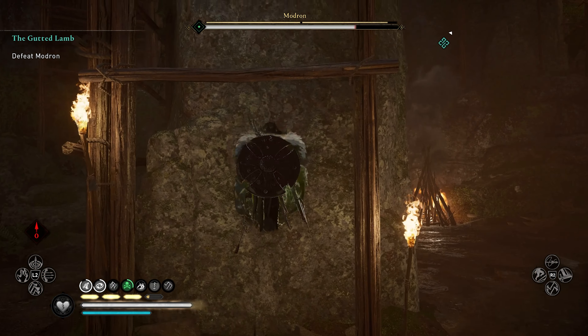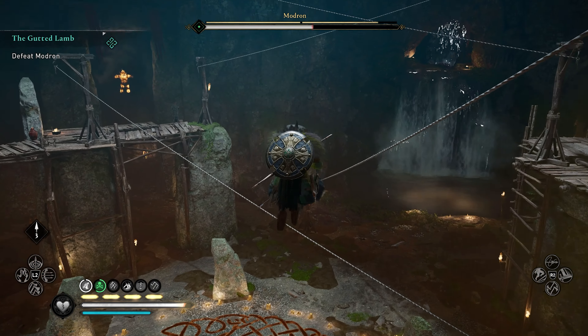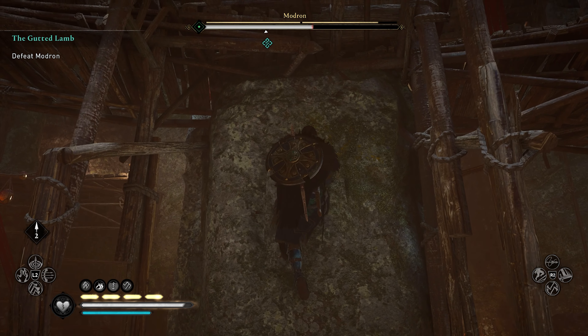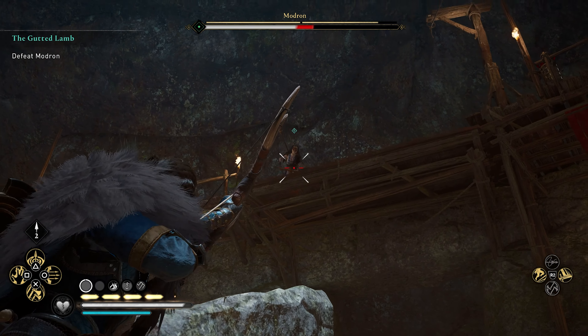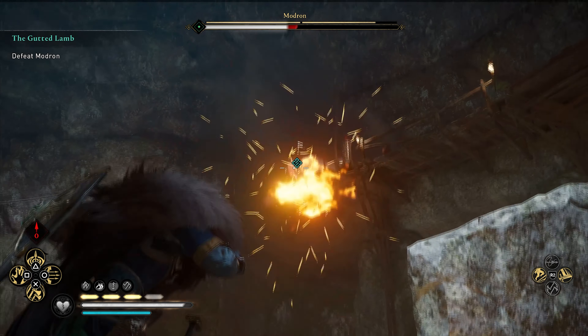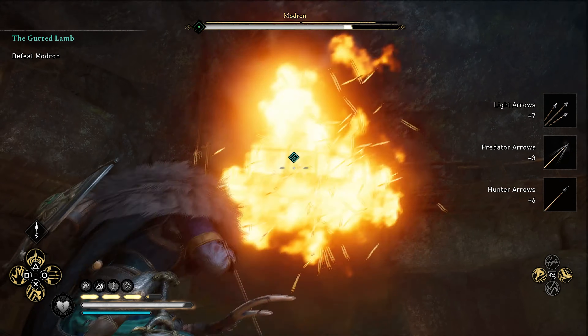Looks like we do also now have some arrows, so we're going to make things a little bit more fair than it previously was. She is quite a bit up there, and I do actually see some additional arrows just in case we need them. It looks like she's going to continue to move around — not a whole lot of contested areas she can actually go to. I'm going to try to get this explosive arrow build up on her and see if we can't do a little bit of extra damage there, considering we really need to be dropping her and doing some pretty good damage.